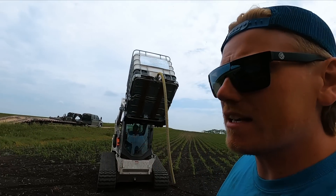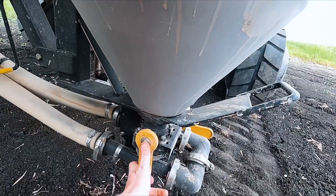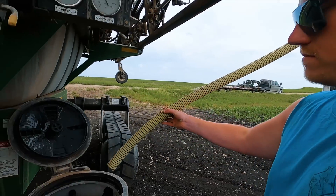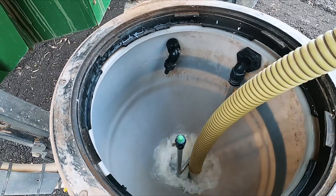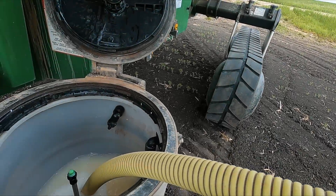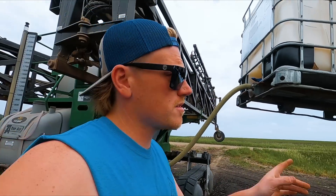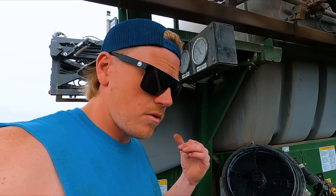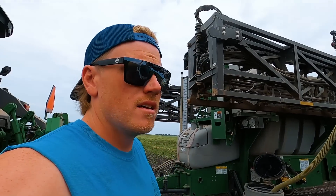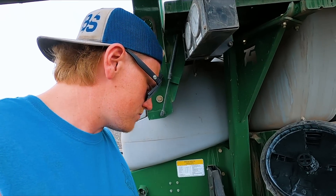Alright, we've got to get the lattice back in the sprayer here. We're going to try the little inductor — usually for chemical, but see if this doesn't work. It's going faster than it'll dump. So why are we doing this? This is a corn post-emerge solution with lattice as a chemical for prepping black bean fields next year. Otherwise we use Callisto — a lot cheaper chemical. I need to go back and spray a field that is going to be black beans next year. That's the only way we could think to fill it. He can't reach the top, so we're inducting, and it's working great.